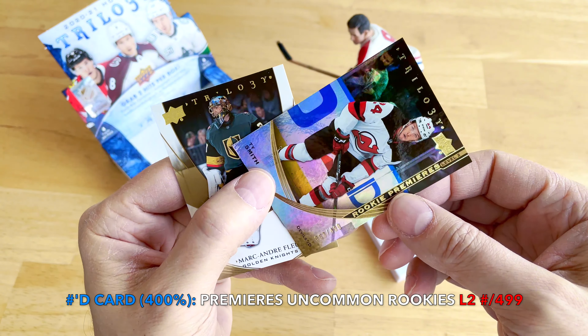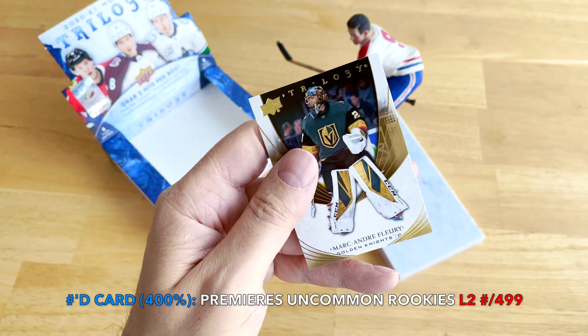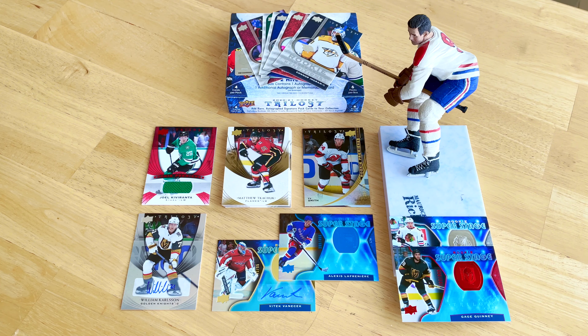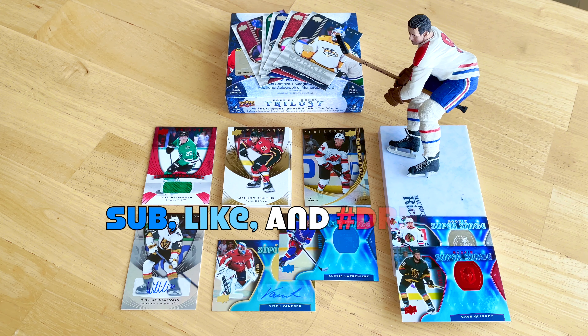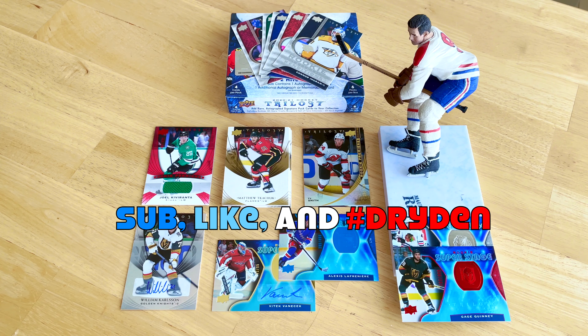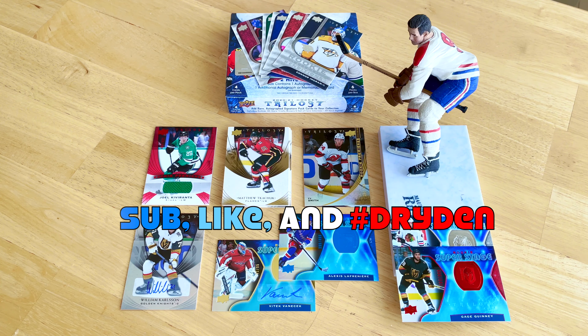And we have a Ty Smith — his stock has fallen a bit this year — numbered to 499, rookie premieres Level Two, along with Marc-Andre Fleury. That's basically it. Surprisingly this was an above-average box — trilogy can be binary. Based on the odds you often only receive one auto, but we got a low-numbered rookie auto of a goaltender with goalie mojo in effect, plus a Lafreniere rookie and a William Carlson auto. I love Vegas, so that's kind of cool to hit his auto.